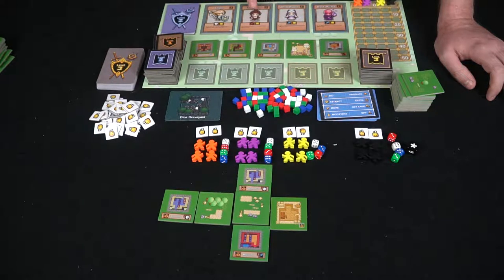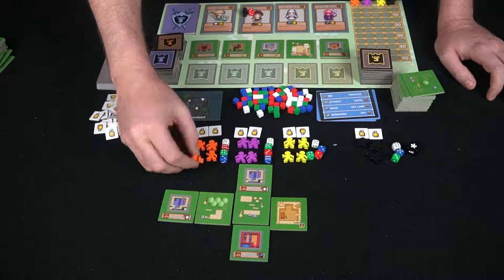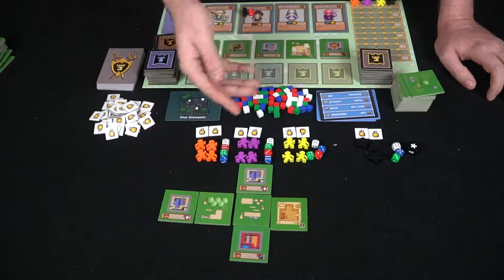Attract and expel: attracting lets you place a die — say a red one — to attract a hero card, using your meeple to mark your bid so others know which color bid which die. At the end of the round, after everybody has played their dice, you can place gained resources into your shops and attract fighters, which give you points based on shop level. A level one shop gives one point, level two gives two points, moving you up the track. If you gather both required resources, you gain the character's special ability, usable once per round. Expelling removes opponent spies — meeples placed on your locations that prevent you from moving resources across your board.